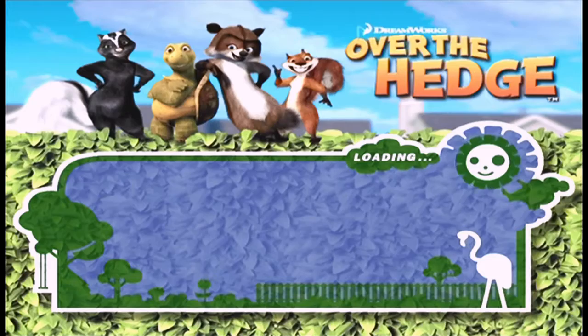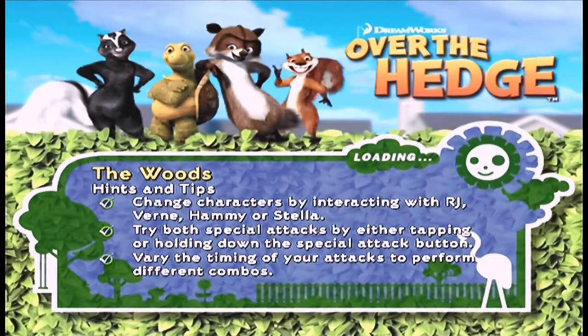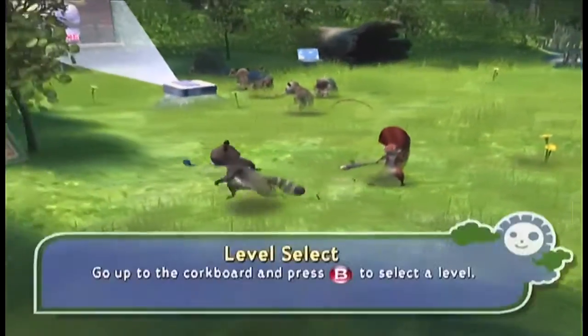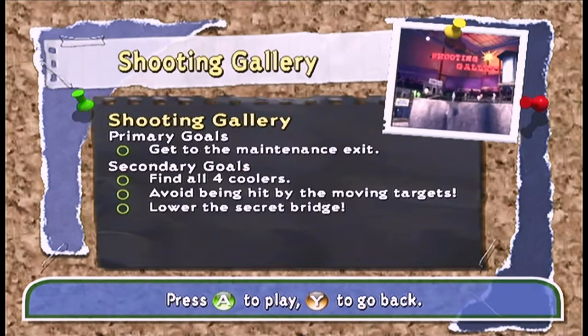Let's dive straight back into the game with Over the Hedge Level 12: Shooting Gallery, keeping the same characters as last time. It's a relatively short heist. Our primary goal is to get to the maintenance exit, and our secondary goals are to find all four coolers and avoid being hit by the moving targets — that's probably one of the harder secondary objectives in the game.